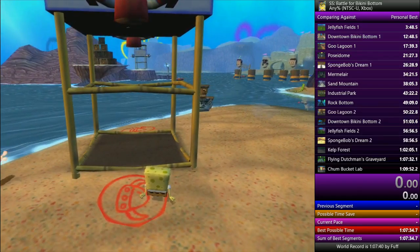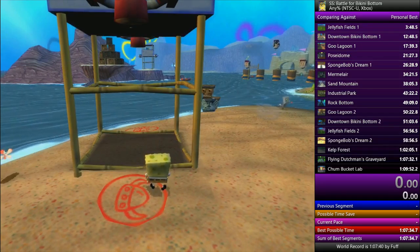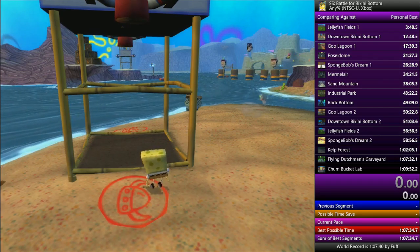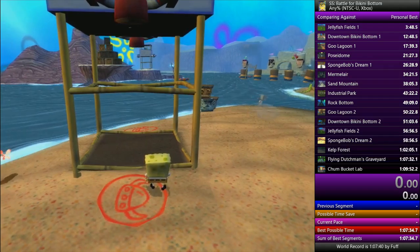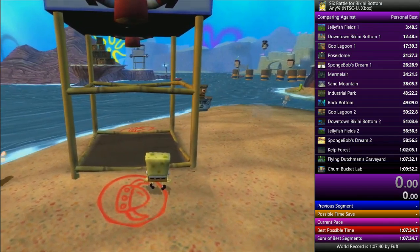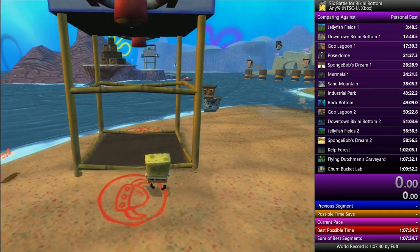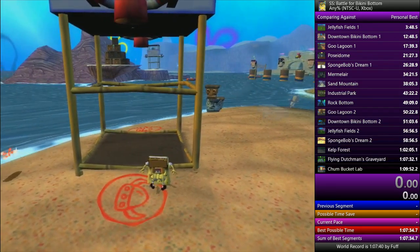I'm looking at the bus stop in the background on the island and I usually line it up so — if you notice on that bus stop, there's a ring and then there's a blue light to the left of it. I want to line up the pole all the way in the back and to the right to cover everything except for that light. You want to line it up optimally — you want as much of that light as possible but none of the ring.